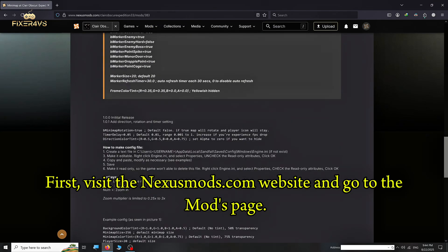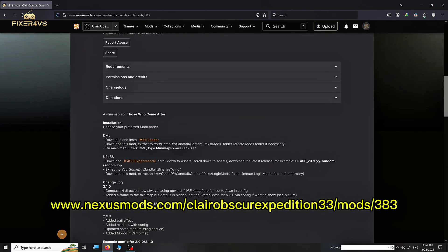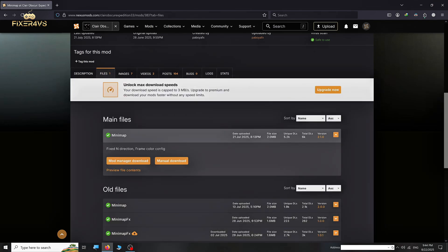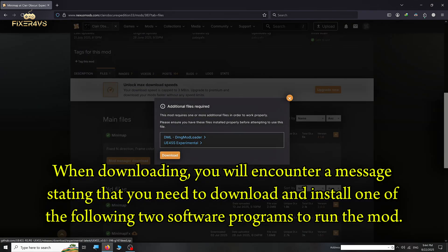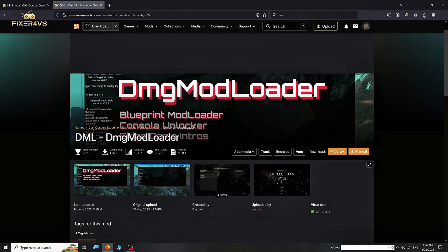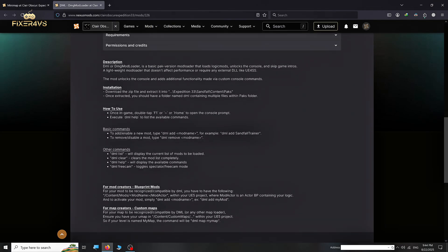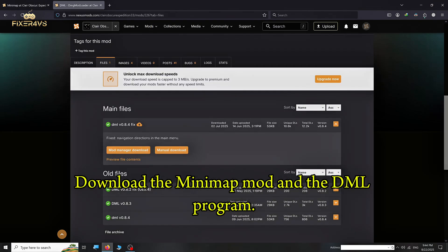First, visit the nexusmods.com website and go to the mods page. Then download the latest version of the mod. When downloading, you will encounter a message stating that you need to download and install one of the following two software programs to run the mod. Here, I am using DML. Download the Minimap mod and the DML program.